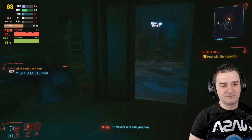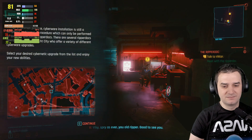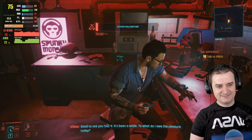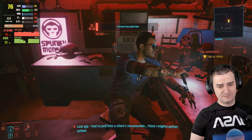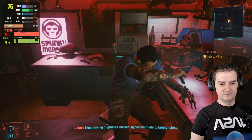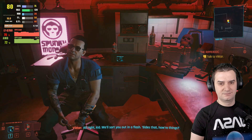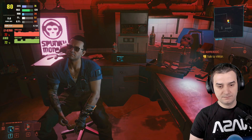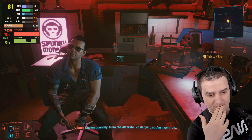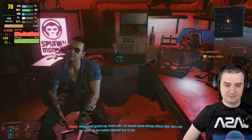Hey V. Doctor Vector will see you now. I'll sit tight over here. Good to see you. Good to see you too, V. What do I owe the pleasure today? Last gig — had to jack into a client's neuro socket, think I might have gotten spiked. Experiencing migraines, nausea, hypersensitivity to bright lights? Kit and caboodle. We'll sort you out in a flash. Besides that, how are things? Met a new fixer, gave me a job. Name's Dexter Deshawn — known quantity from the afterlife. No denying you're moving up. But something you're not telling me, Vic? Keep your guard up, that's all. I've heard some things about Dex — he's not as chill as he makes himself out to be.